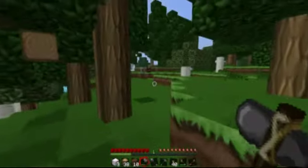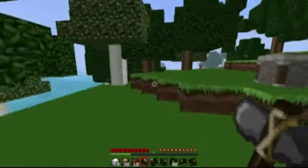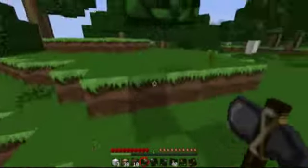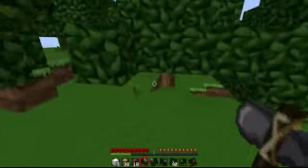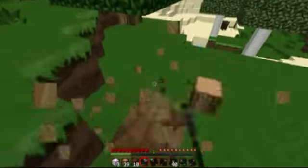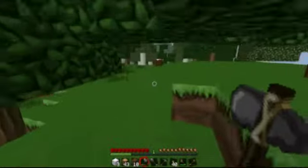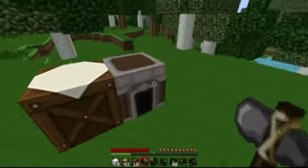I see the crafting table in the distance. Almost there. We got our first bit of food — I see an apple here. We should craft a sword next and take out some of these cows. Not all of them though, because we might want to keep them alive so we can start a farm at a future date.